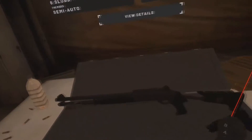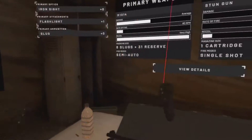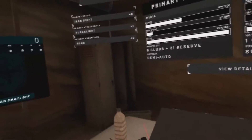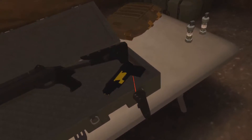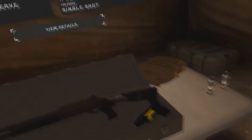For the second Marsok loadout, we have a shotgun. I did try to use this thing a little bit and it was very hard. I have slugs on it — no buckshot, it's not going to spread everywhere, I have to be right on target. The only attachment is a flashlight. For the secondary, I have the stun gun, and I have no clue how to use it.